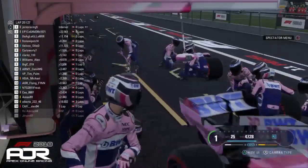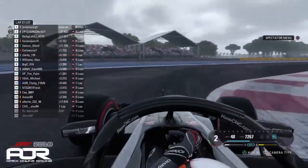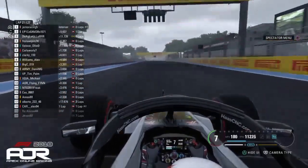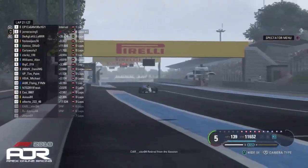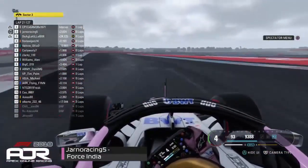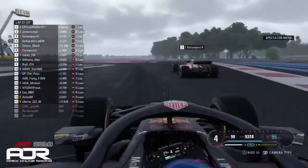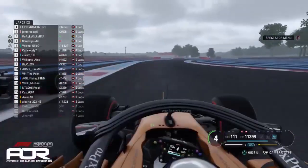Jano has now come into the pits for that set of super softs. Let's stay on board with him as he comes out. Where is Epic Gamer going to be? This is going to be mighty close. Let's stay with Epic Gamer in the Haas — in front of him, surely he'll be able to see that full straight as he comes out of the pits, and there he is. He takes the lead of this race just about. Jano Racing is just behind as Williams Alex retires from the session — his nightmare of a race finally comes to an end. Jano's two and a half seconds back from Epic Gamer. That call from the Haas was perfect — absolutely brilliant from Epic. He just bided his time and was playing some mind games with Jano all that time.